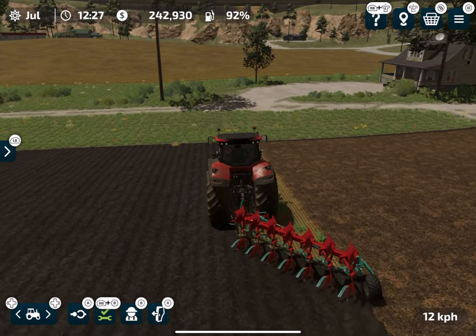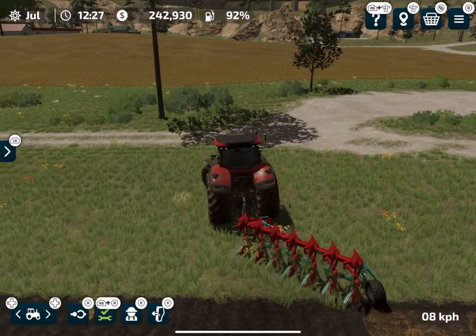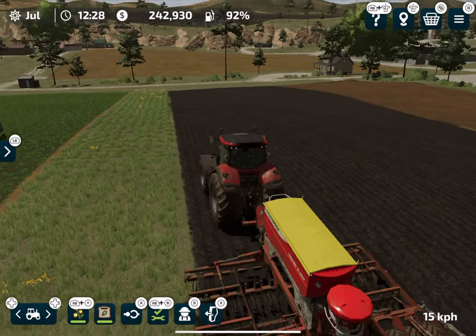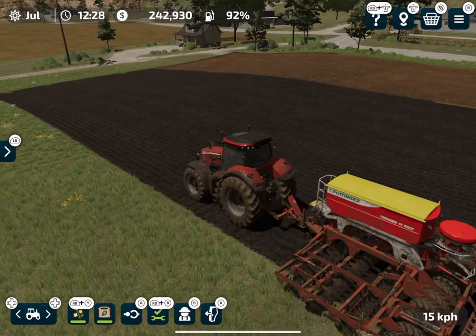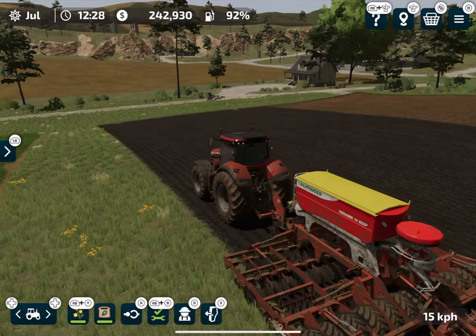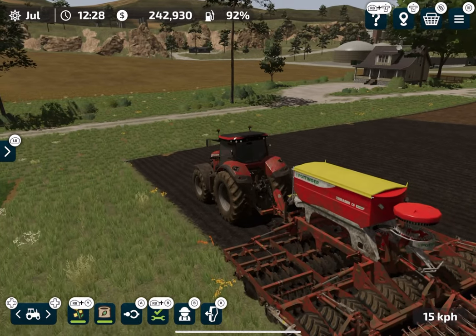We've now plowed the whole field and also used the subsoiler — we're done with that. The next thing is to plant a crop. I'm currently planting canola on this field; of course you'd plant whichever crop you prefer. For the purpose of this video I'm just going to plant canola.